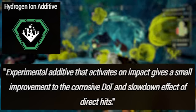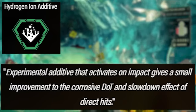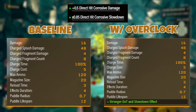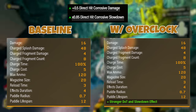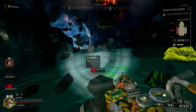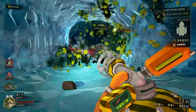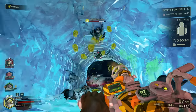The description reads: Experimental additive that activates on impact gives a small improvement to the corrosive damage over time and slowdown effect of direct hits. So this simple overclock gives your direct hits a bit more damage and slowdown power. The stat screen says a stronger damage over time and slowdown effect, but the numbers actually translate to a 50% increase in damage and about a 15% increase in slowdown. This is for when you want to go with the route of hitting enemies directly with your sludge shots. It works on both normal and charged shots, but it's likely best suited for a non-charging build.